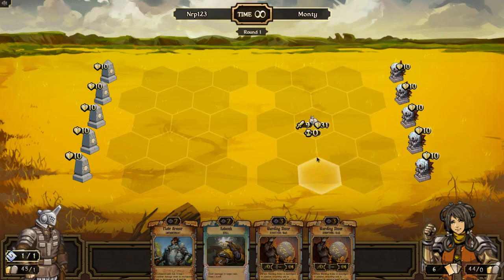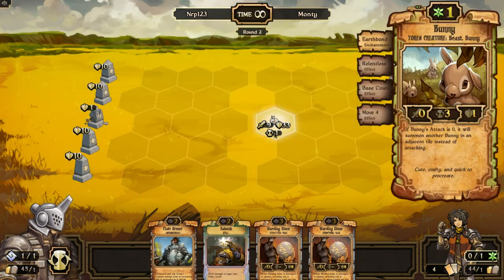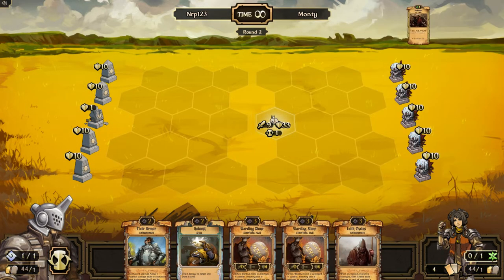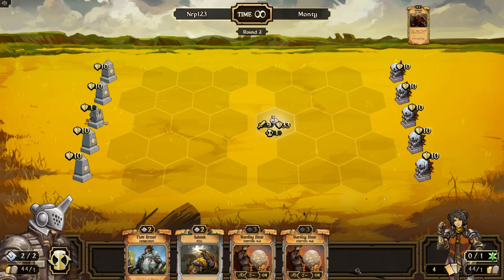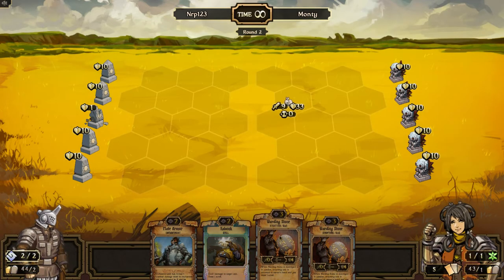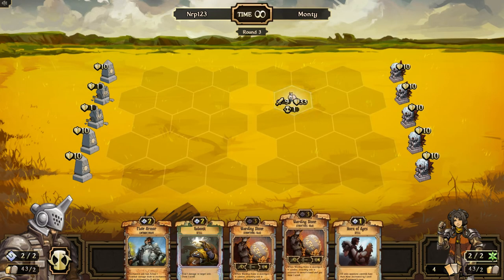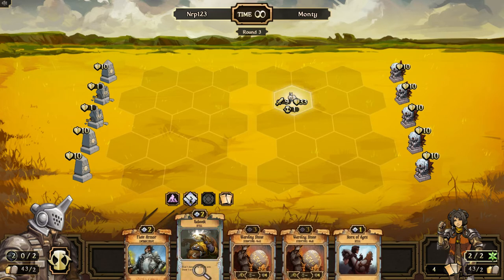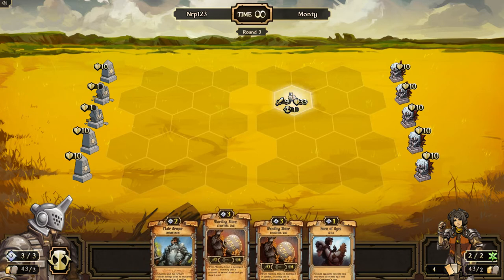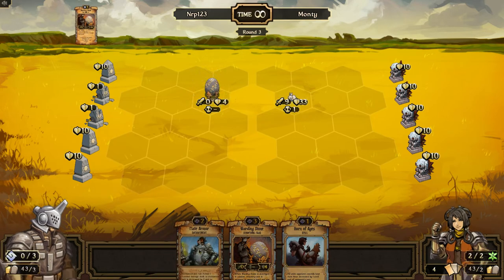This bunny attacks every turn for nine damage. At least it takes two hits to kill an idol. I'm gonna have to get this to hit a warding stone — if this is a warding stone, it's basically no more bunny. So if I can get this to hit a warding stone, I am great. This could actually go really fast. I'll put a warding stone here. Hopefully he attacks it, but he probably won't.